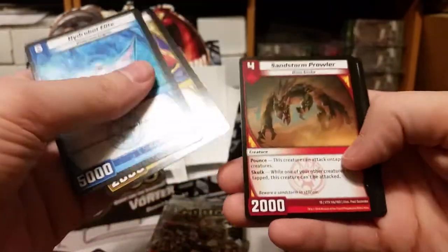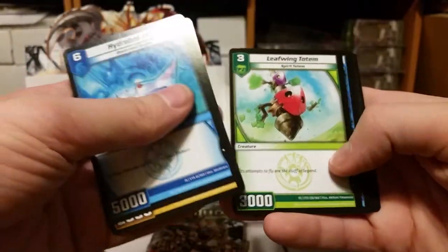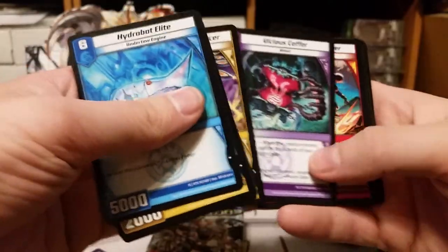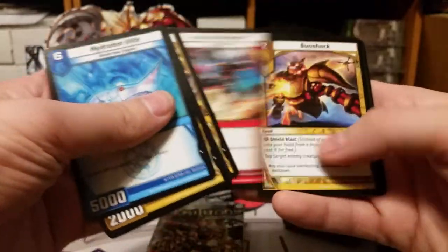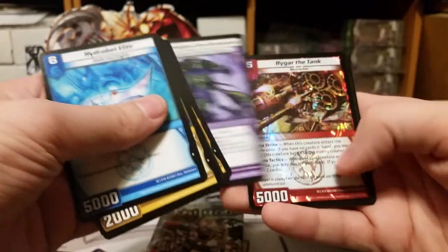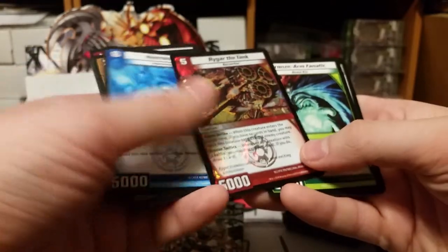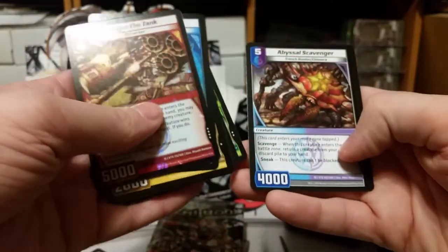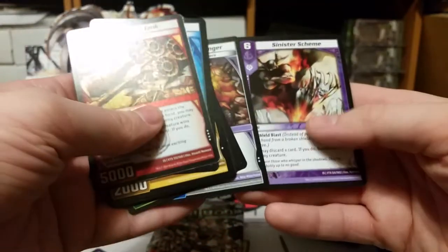Hydro Bot Elite, Spark Drone, Sandstorm Prowler, Leafwing Totem, Spy Mission, Stormstrike Enforcer, Vicious Koffer, Jack the Hammer, Sunshock, Malfigus the Tormentor, a Foil Rygar the Tank, Bronze Arm Fanatic, Abyssal Scavenger, and Sinister Scheme.